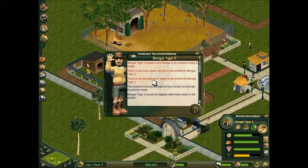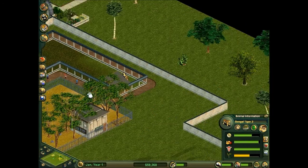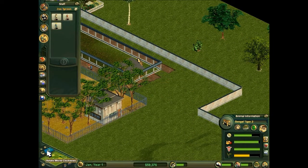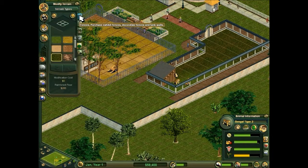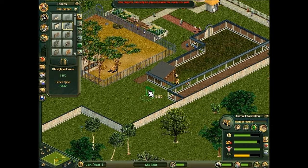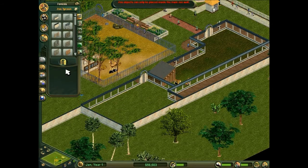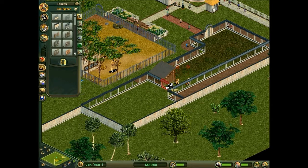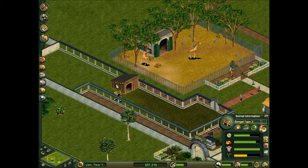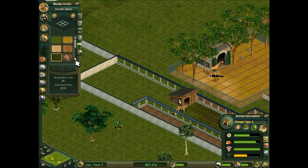It also needs some water. Apparently the exhibit is not big enough — that's not good. Let's rotate the world around and make this exhibit a tiny bit bigger. You can use the edge of the game world as like an exhibit wall, which actually saves money. Let's merge these two together and rotate the world back round — the exhibit is now big enough. But it needs more rainforest and more fresh water and less grass.